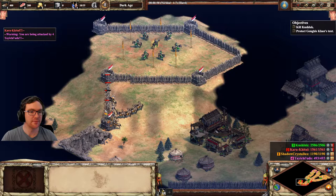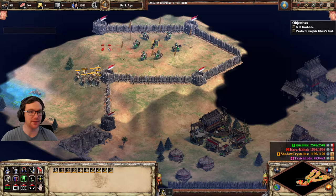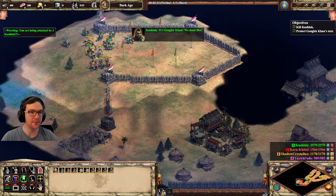This is when you want to put all of your units on stand ground. Go in, and make sure that your camels can attack Kushlik — he must flee. The elite units don't matter too much, but the camels are extremely important.